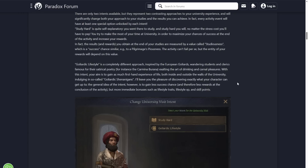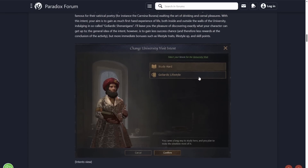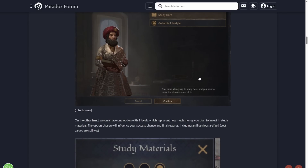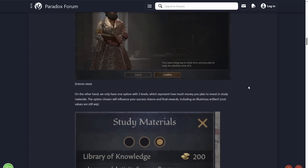The general idea of this intent is to gain less success chance and therefore fewer rewards at the conclusion of the activity, but more immediate bonuses such as lifestyle traits, XP, and skill points. So the bar you fill up — you're less likely to get the top-tier rewards from that, but you're going to get immediate rewards like traits, XP and skill points to help your character straight away. Goliardic Lifestyle is more like hands-on experience, I guess.